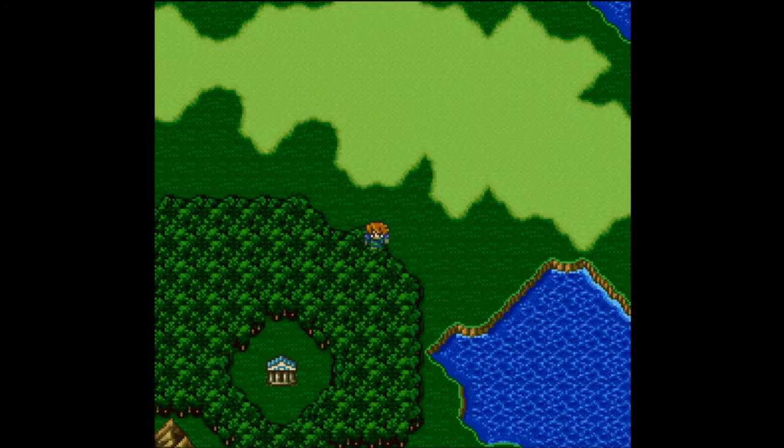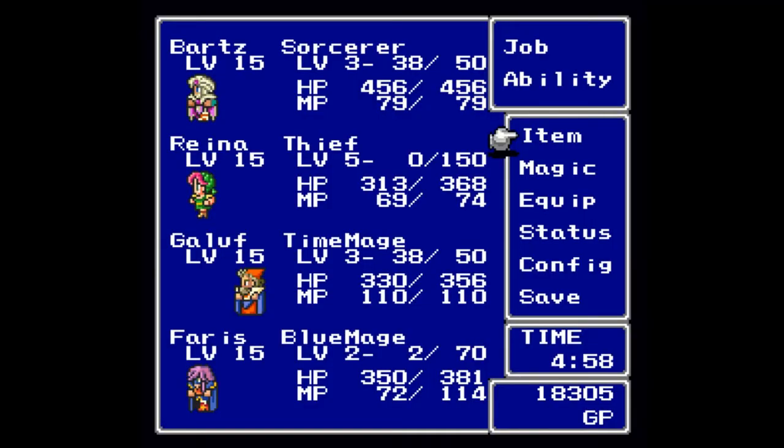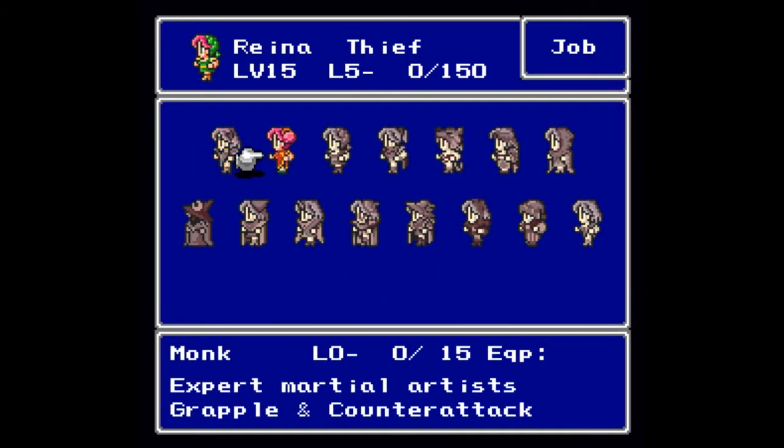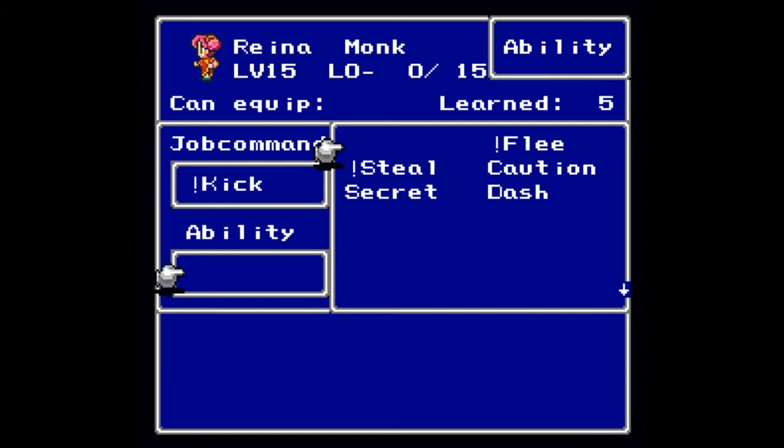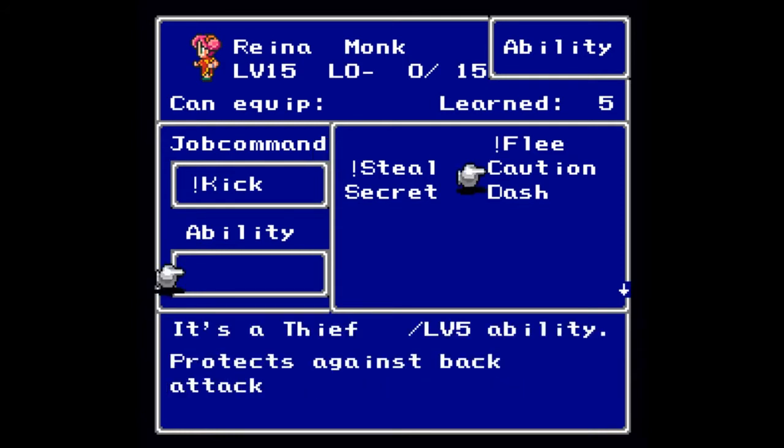Reina has gained a job level — she received Caution. Now it is time to change her job. I know which job I want her to go to next. 150 ability points really isn't worth it right now, so we're going to put her on Monk — expert martial artist, grappling, counter attack. Now she can learn how to counter. The Caution ability protects against back attacks — there's a 1/16th chance of getting back attacked, but with Caution that's reduced to zero.